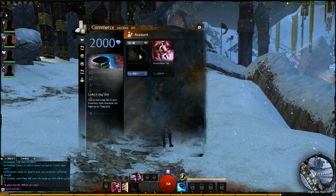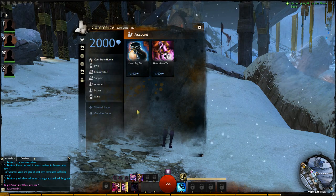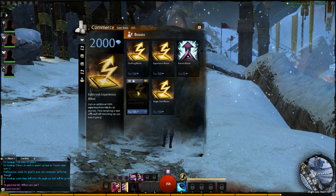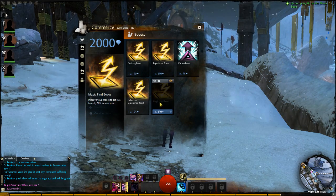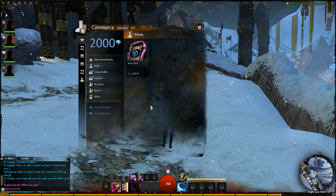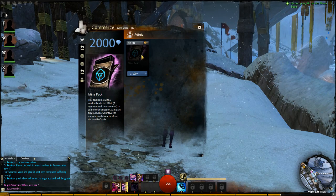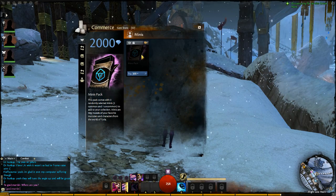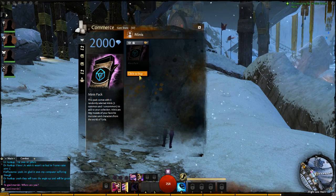There are also account bonuses like unlocking a bag slot and a bank tab. Boosts at the moment include XP, karma, and magic find boost — I think that will be a good one to get. And then there are minis, so mini packs — this pack comes with three randomly selected minis, two common and one uncommon to enter your collection. Minis are tiny models of your favourite monsters, so I'll get one of them.